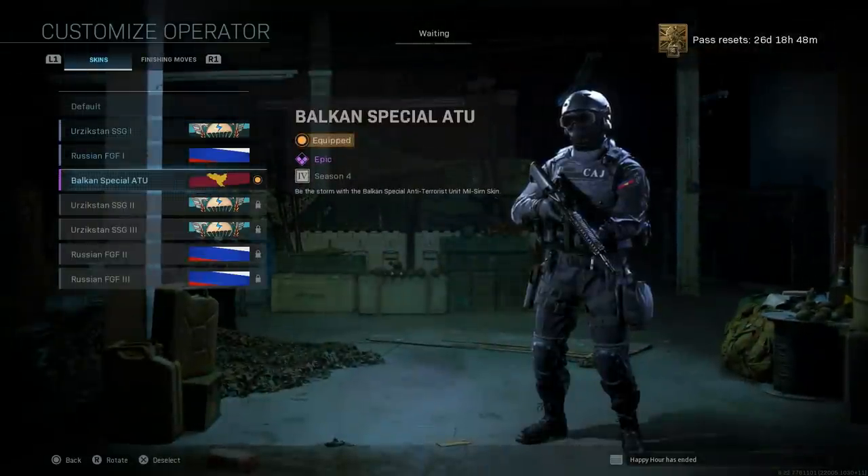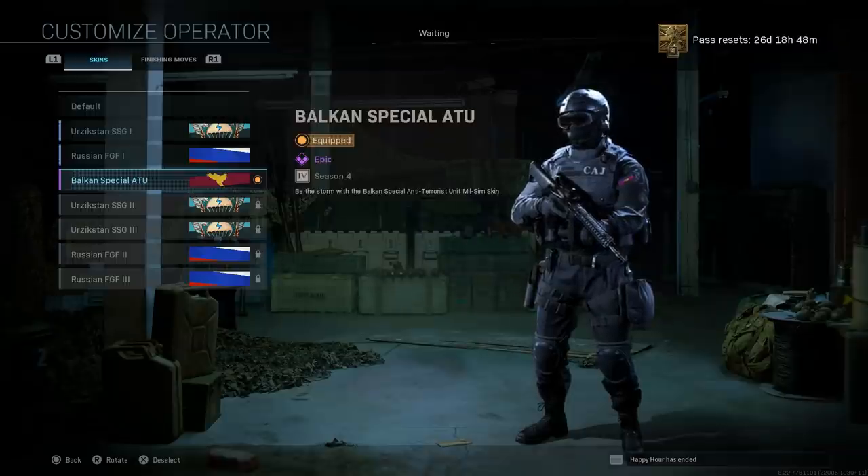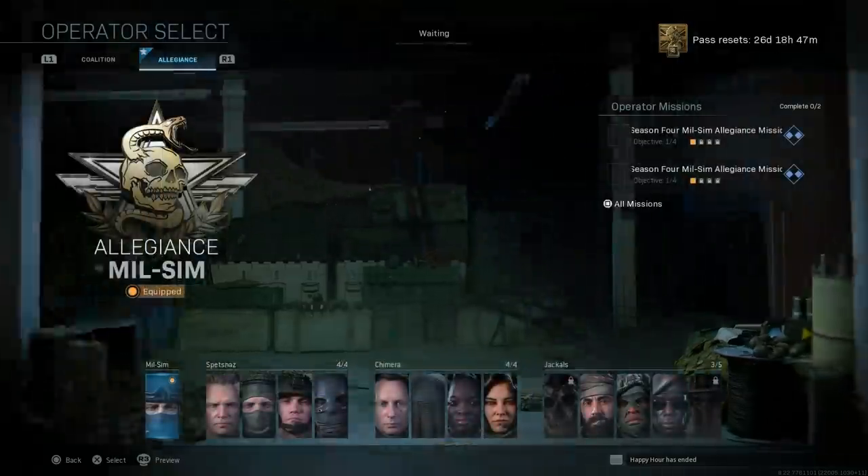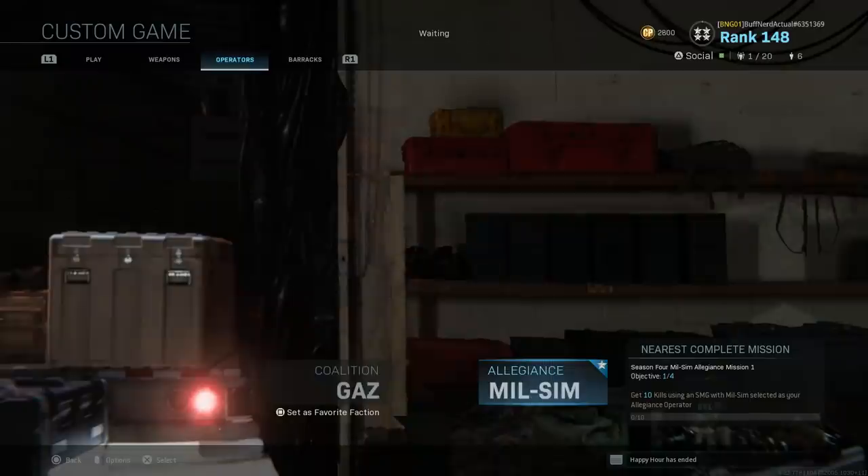Again, really nice operator added here for the milsim Allegiance faction. The Balkan Special ATU is based on the Special Anti-Terrorist Unit for the Serbian police - it's a police tactical unit - and on the back of his plate carrier it does say 'police.'